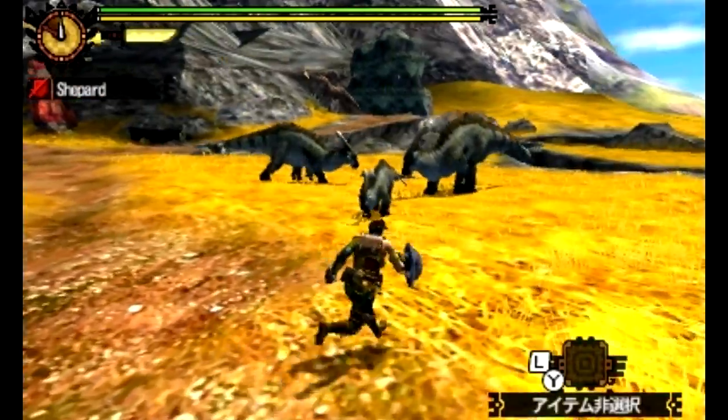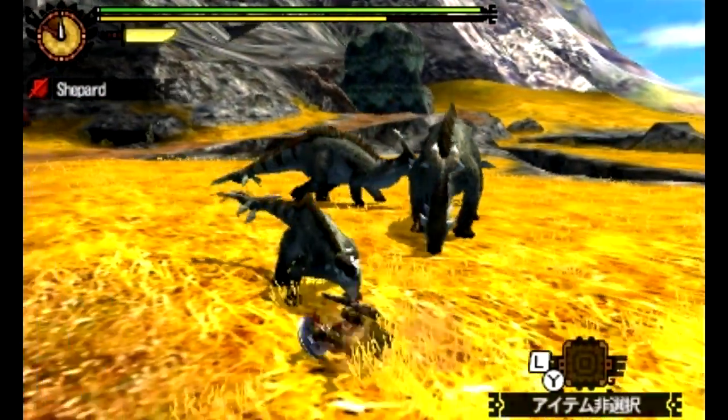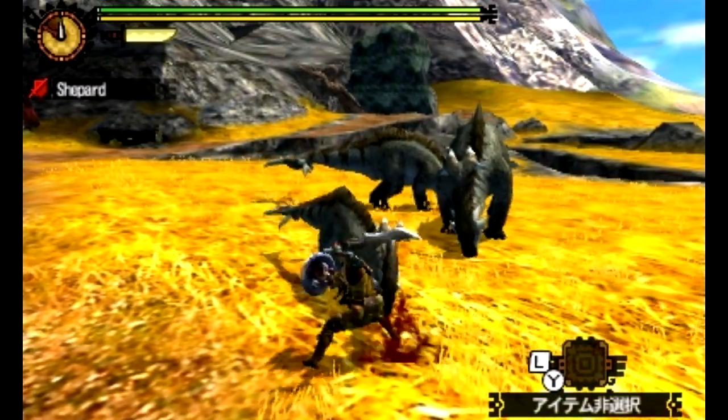Something new about the sword and shield is it gets a little dash attack. It's no longer the leaping attack — that's the X and Y we saw there.